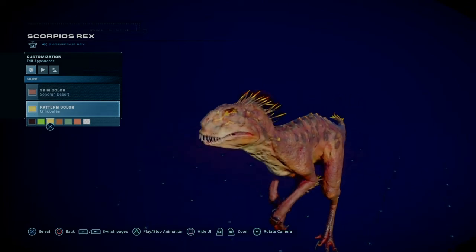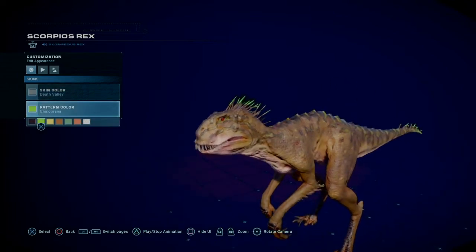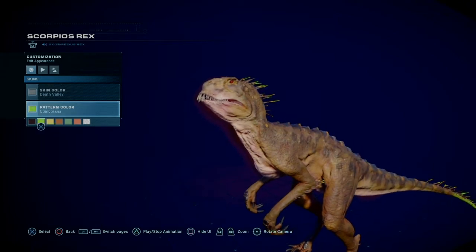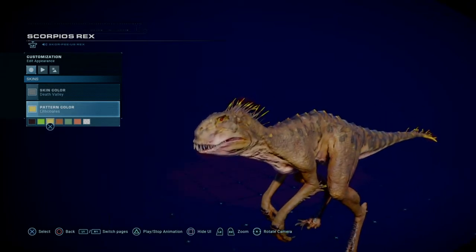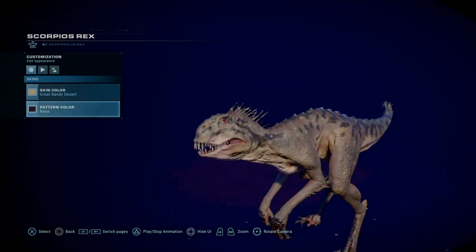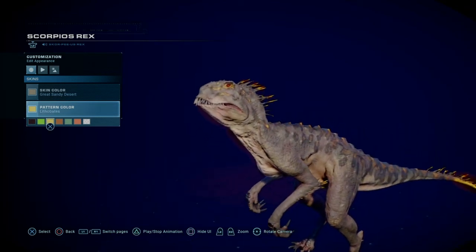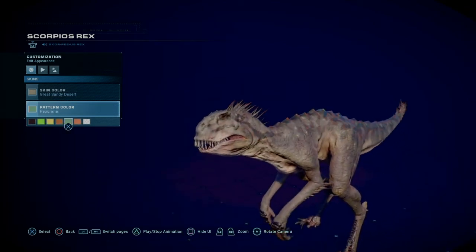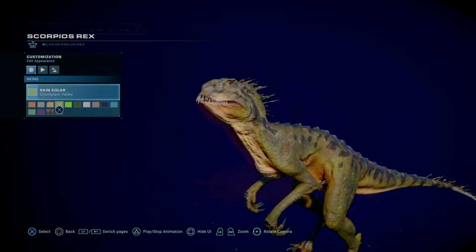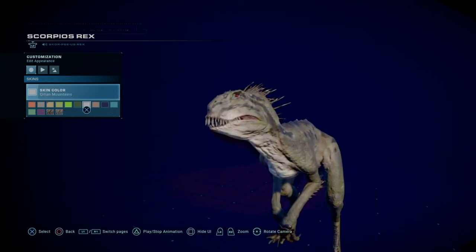For that skin I'd probably go with either the green, the charcoal Rana, or the Lithobates. Moving on to Death Valley - they all look pretty much the same, but again these two skins just really work for the Scorpius Rex. The yellow definitely works for this one too. This is awesome - you can just look at all these skins and enjoy them.